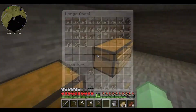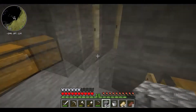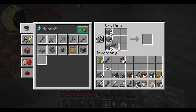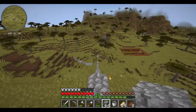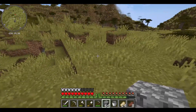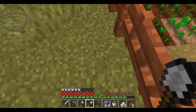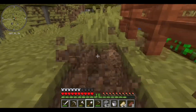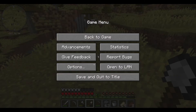Now what I want to do is continue our pathway down to the wheat farm that we have. I think I want the pathway to go there, so I'll just have this be a single-wide pathway for a bit.